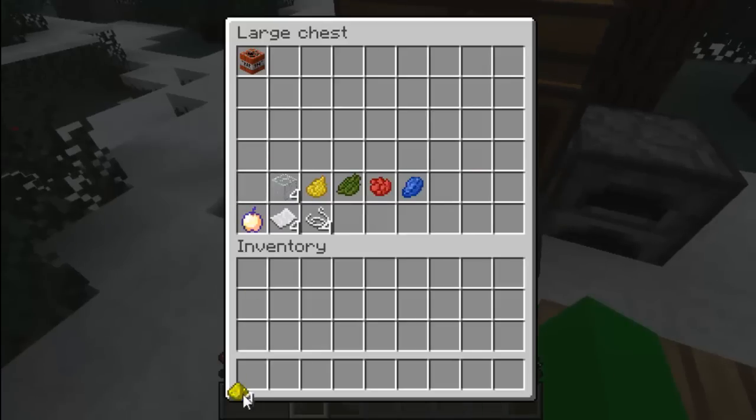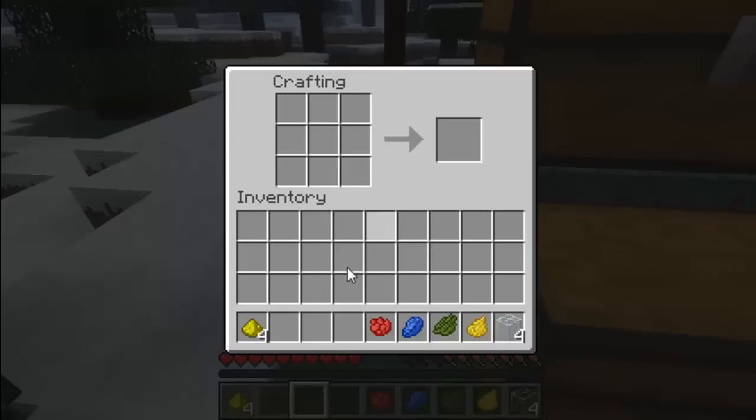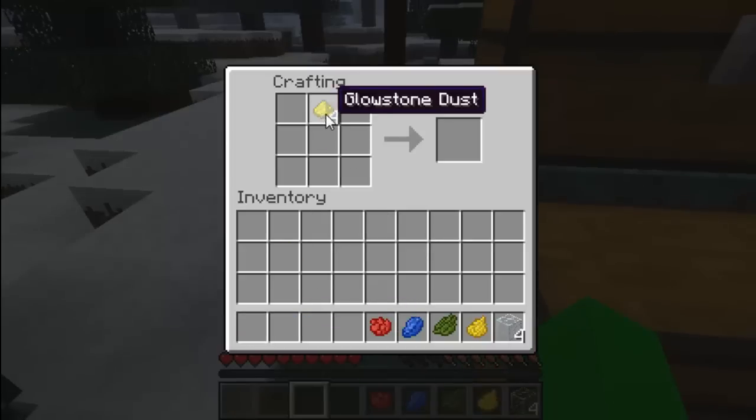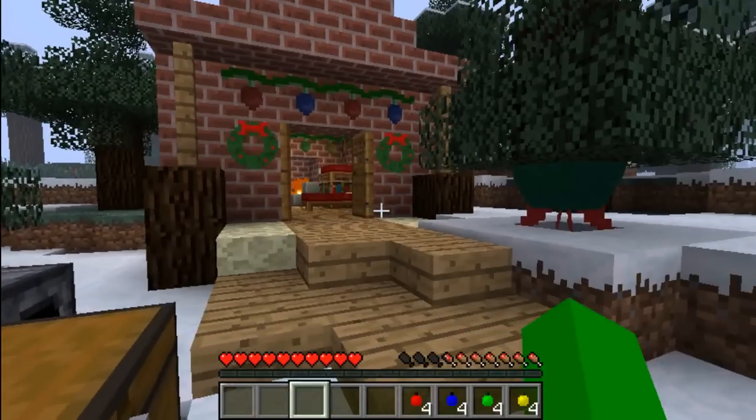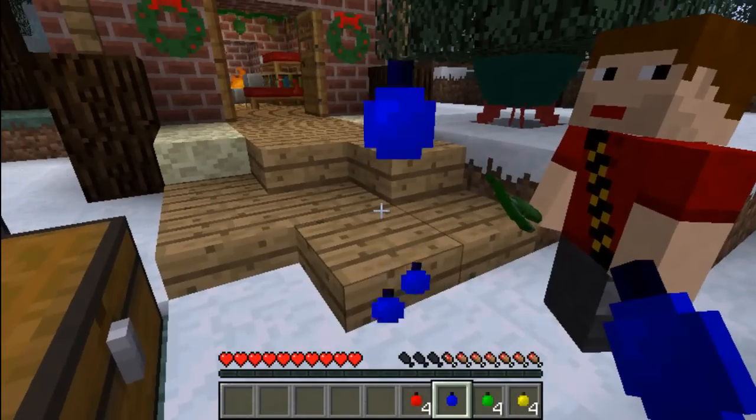Now I'll show you how to craft the baubles. You use glowstone dust — it's basically the same recipe, just with glowstone instead. They're called ornaments in the mod but they're baubles really — everyone knows they're baubles, that's what we call them in England.